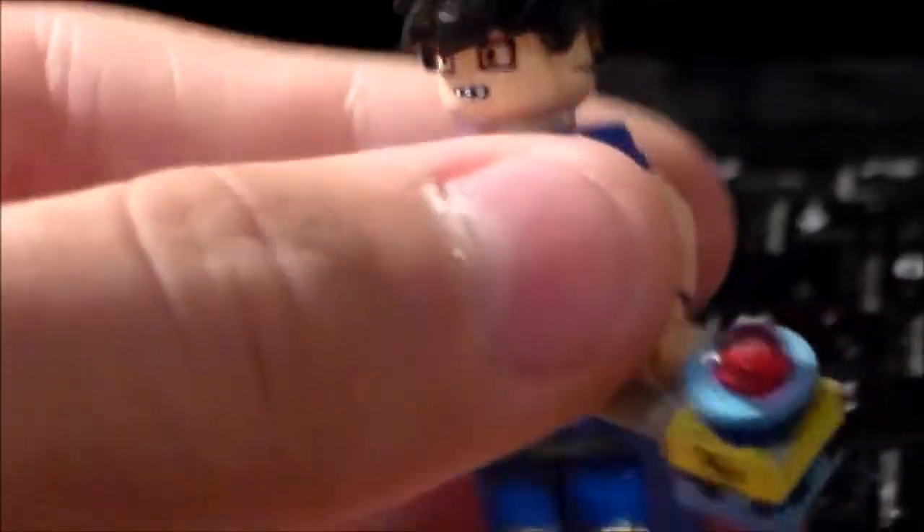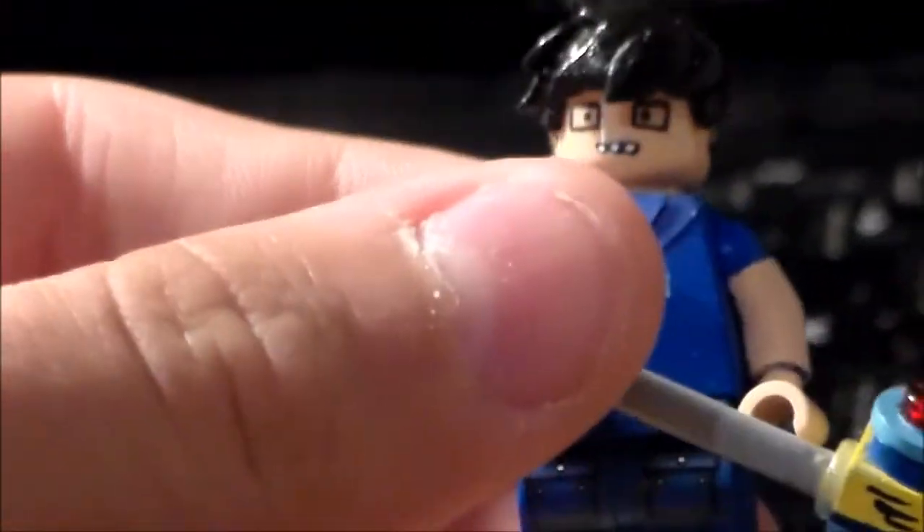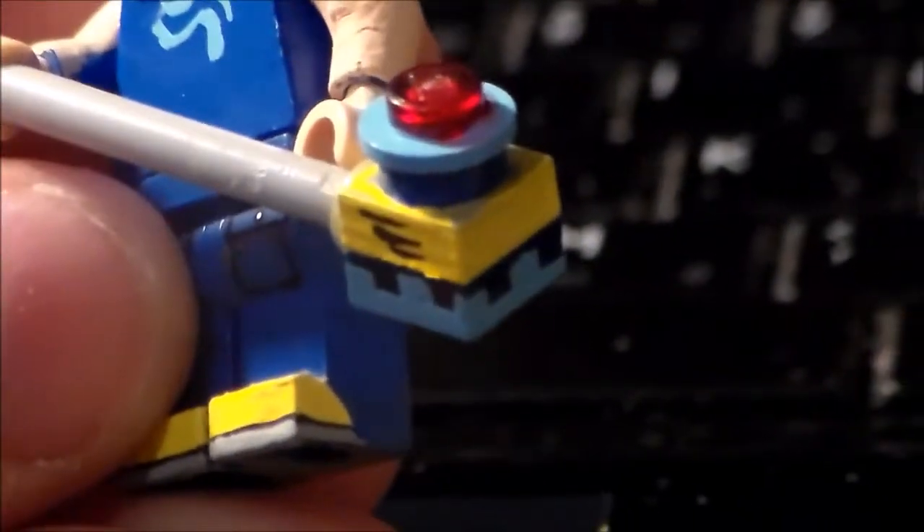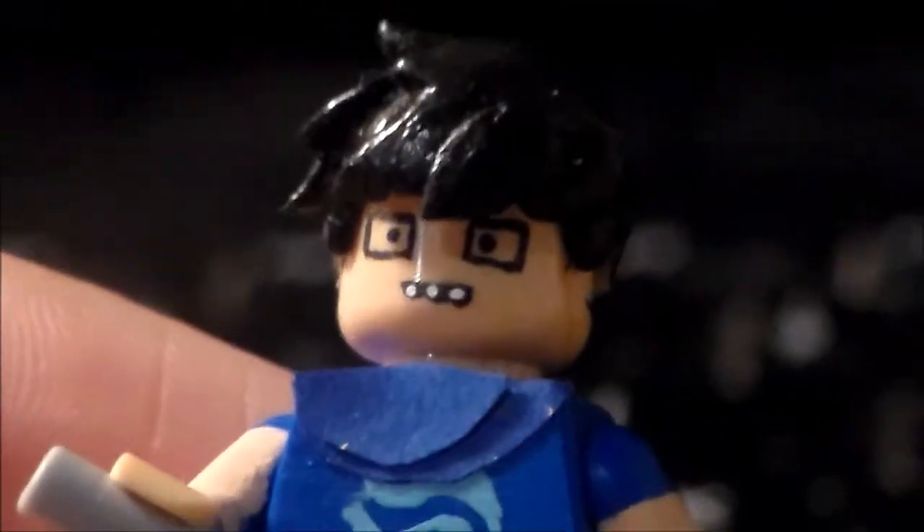Today I have John Egbert from Homestuck. If you don't know what it is, I recommend you check it out, it's pretty cool. I used painter legs and just kind of took off the bottom pockets. He has yellow shoes, and in the reference picture I was using he had this thing, so I made it anyway. He has his little squiggles on his shirt and his hoodie, and his face is based off of his character. His hair came from a different custom that I don't think I ever showed. But yeah, this is John Egbert from Homestuck.